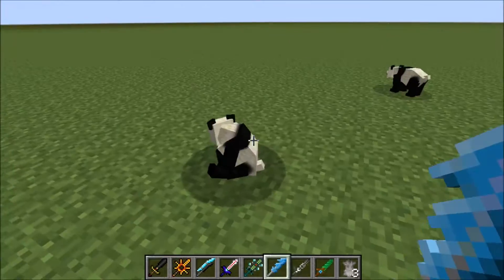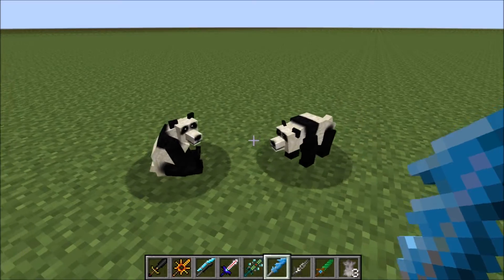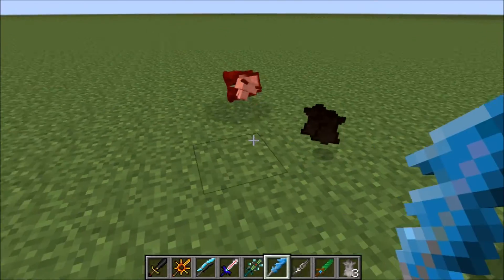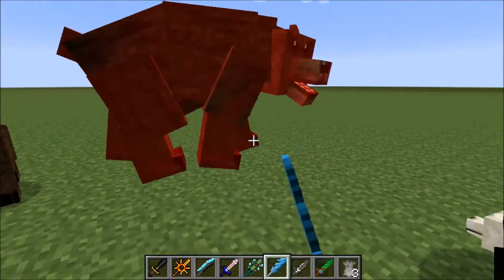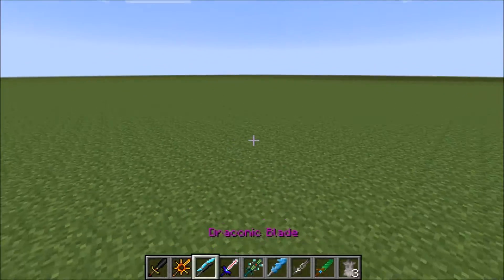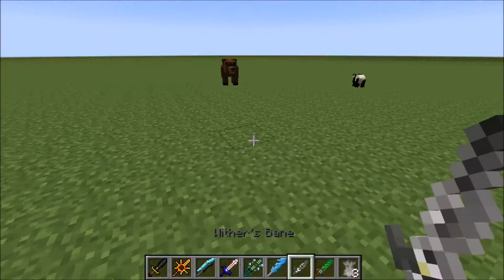Our next sword is the Glacial Blade. As you can see, it has six attack damage, so let's see how it works. Cool — it's pretty weak, just as weak as the Dawn Star.